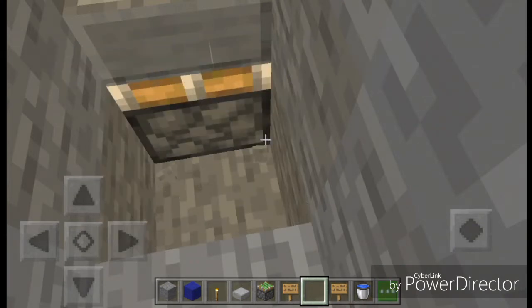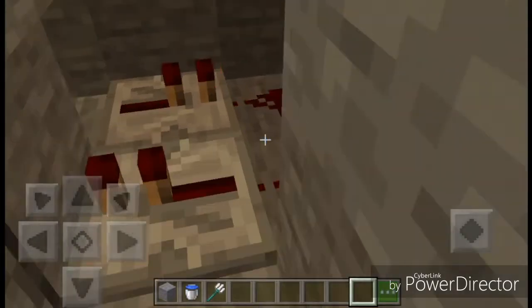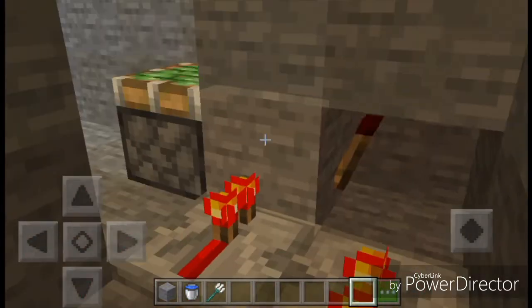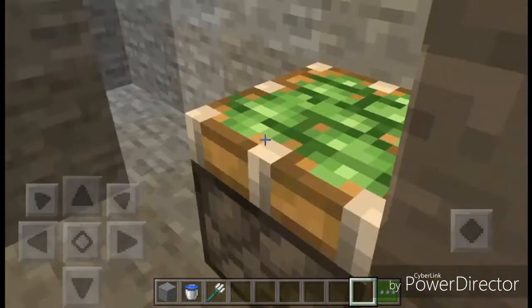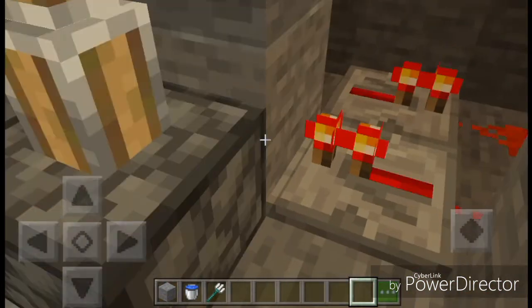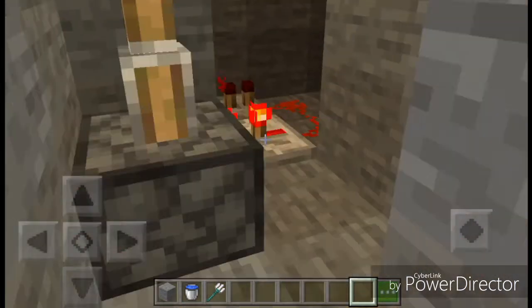And then you're going to put a piston and a half slab on it. To get the piston to move up and down, which is important, all you're going to do is you're going to have a block, and then a redstone torch, and then repeaters, and just face in those ways.